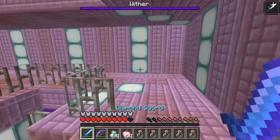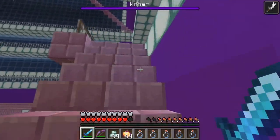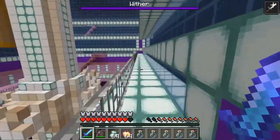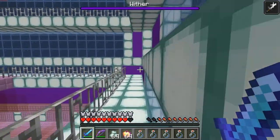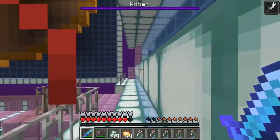I fell through a hole I didn't even see — I'm almost dead. Let's have another health potion. I may have to go back and get some more arrows before I come back and do this. He knocked me down really far — it's amazing that I didn't die. Withers are no joke.